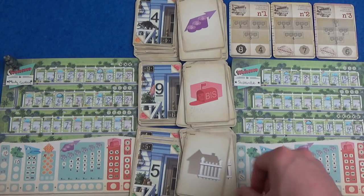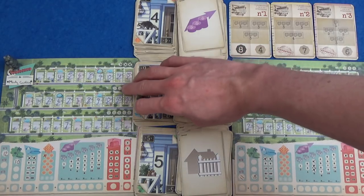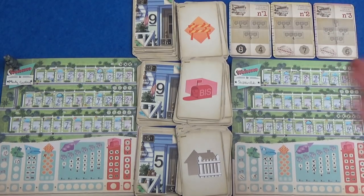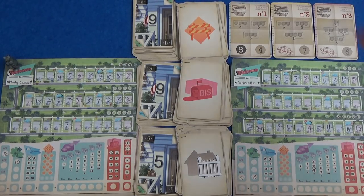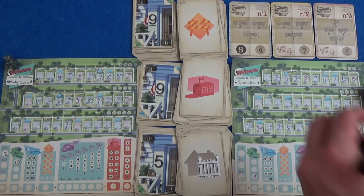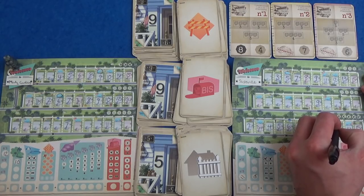New round. We knocked the cards all over the place. What do we have? 9 temp, 9 bis, 5 fence. So I can only put any of them in the middle of my neighborhood. I'm going to go for 9 bis and copy this 11.